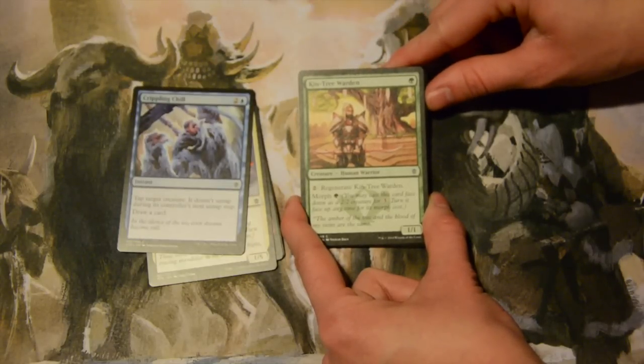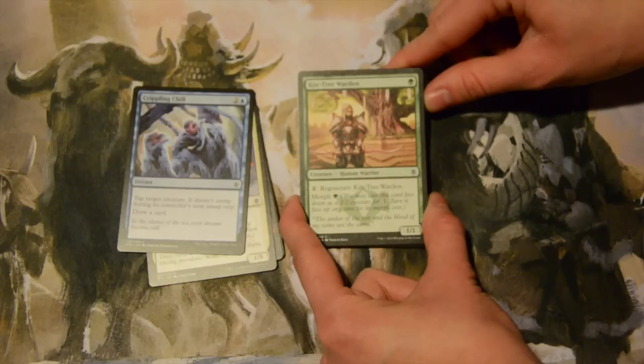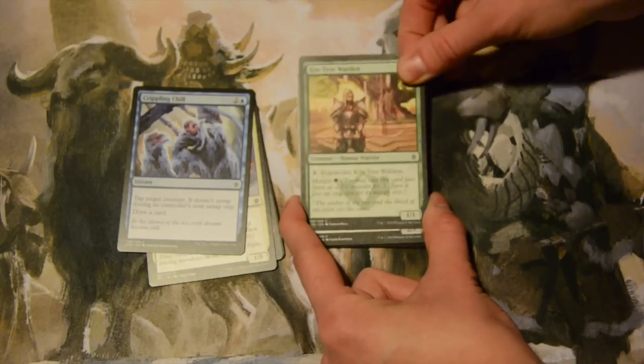Kintree Warden — one green, a 1/1. You can pay two to regenerate it. It also has a morph cost of one green, so that's nice.